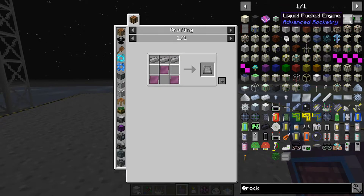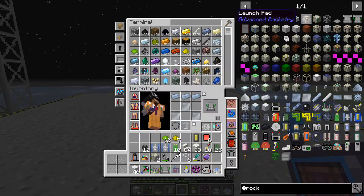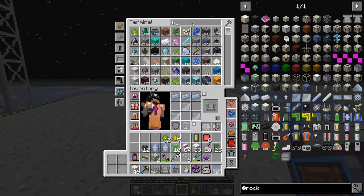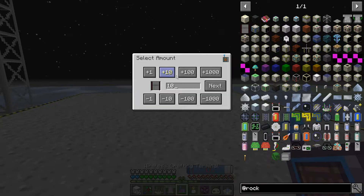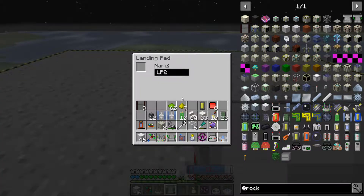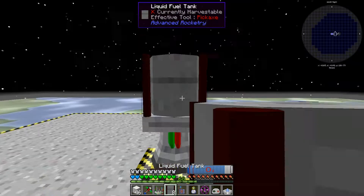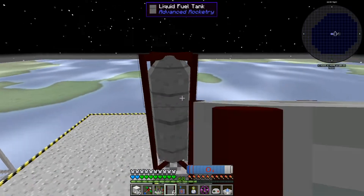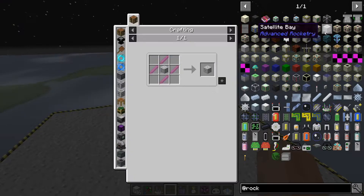Let's quickly build another one of those rockets. Liquid rocket - this is easy enough. We also need three more. Let's just tell it - we got nine, we'll tell it to craft another ten just in case. Hopefully this is enough. One, two, three - I think that's what we needed. We also need another satellite bay. Satellite bay - load my satellite bay - and then we'll just stick a satellite in it.